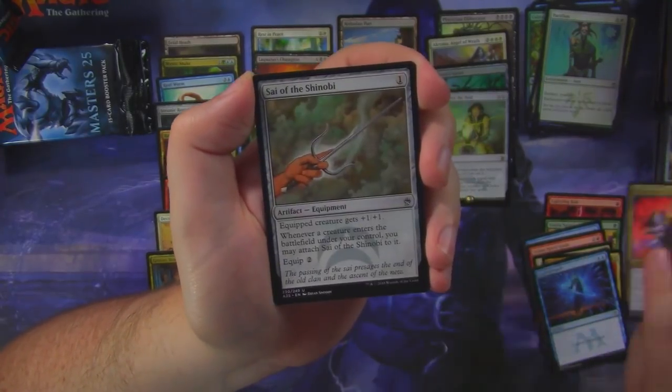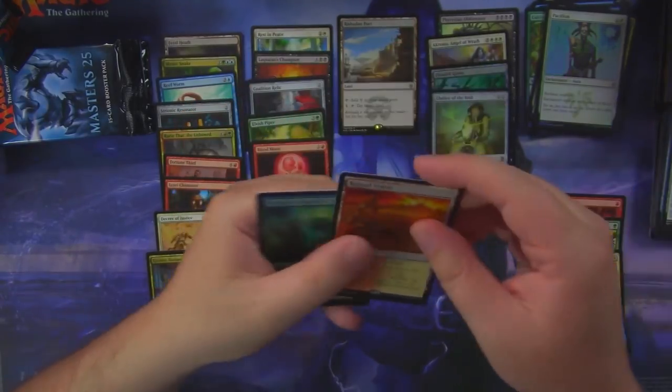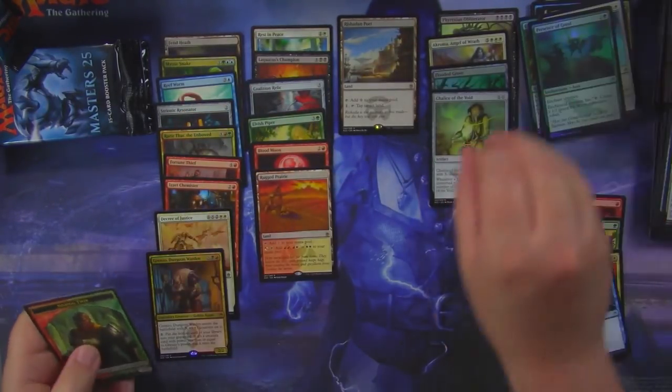Heavy Arbalest, Quicksilver Dagger, Sigh of the Shinobi, and a Rugged Prairie — another filter land. And a foil Presence of God.